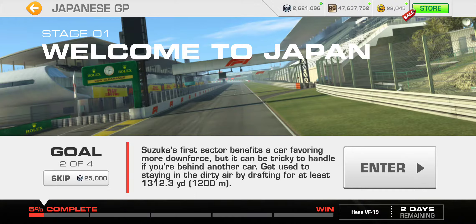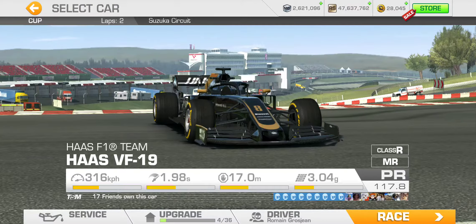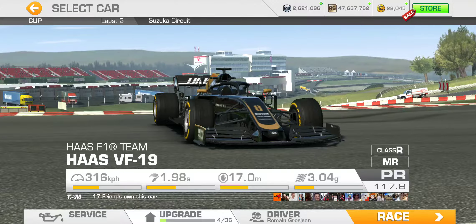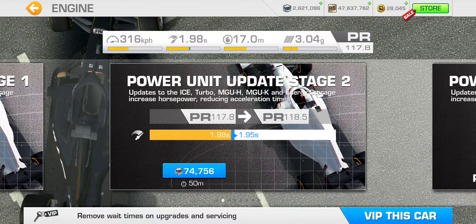This one looks like it's going to be a drafting challenge for 1,200 to 1,300 meters — or about 12.3 yards if you're using Imperial units. We need to bring the PR all the way up to 126.6, and that's going to require at least four upgrades across the board. So let's get the second stage tier 2 upgrades.